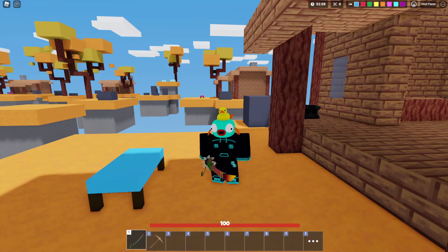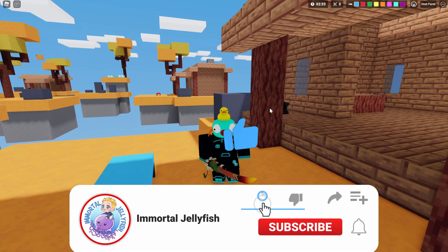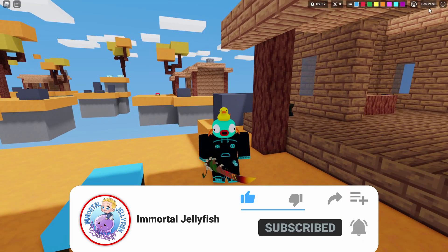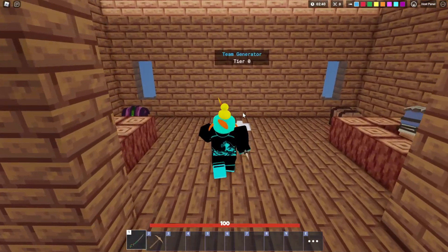Hello everybody, welcome back to another Immortal Jellyfish video. In this video we're going to spend our time talking about the host panel and then the custom match commands, because even though they added the host panel, there's still some match commands that aren't included in the host panel for whatever reason, so you still have to type in the custom match commands. If I do miss any commands or something that does currently work, make sure to drop in the comments below, it will help people out.